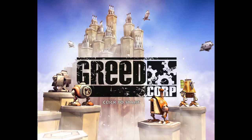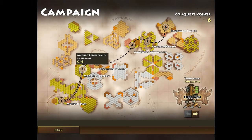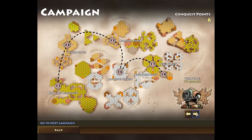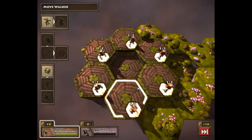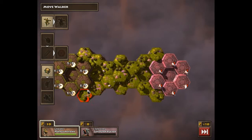We're going to go ahead and click start. Here's the campaign — it's pretty short really. There are four different types of factions that you can work with. We're going to go ahead and do the Freeman, the first one. It's pretty simple and basic. The tutorial goes over it too.